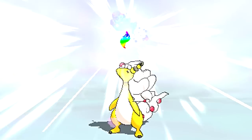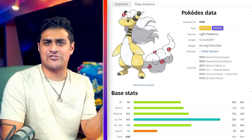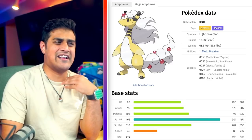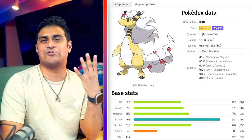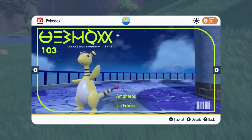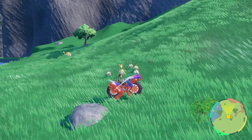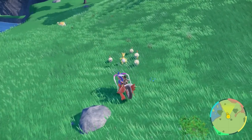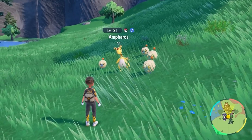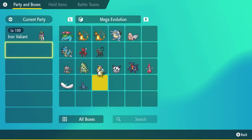Next is Mega Ampharos, which is extremely cool because it gains the dragon type — giving it a glorious mane and extremely fluffy tail — with the ability Mold Breaker. Ampharos spawns in the wild in Scarlet and Violet; head over to the top right portion of the map where they're just walking around, catch one, and that's your Ampharos ready to become Mega Ampharos.